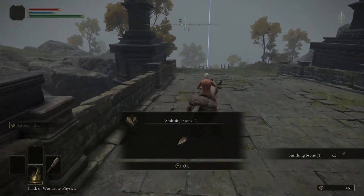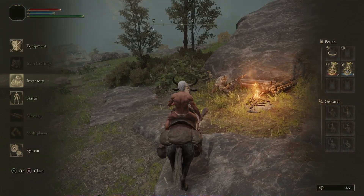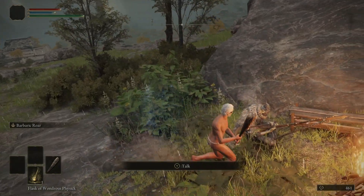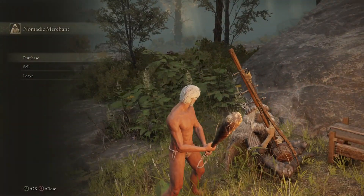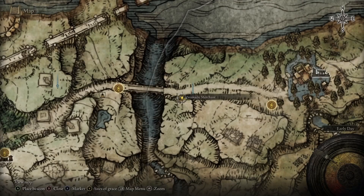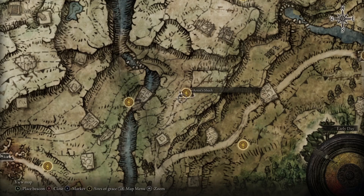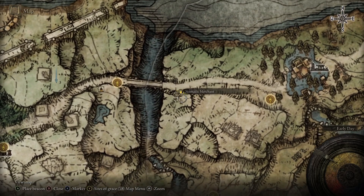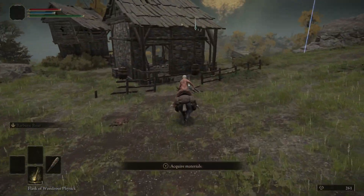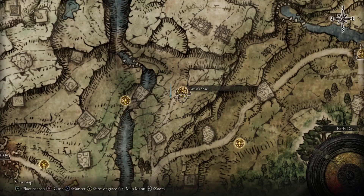On the other side of the bridge there's a merchant. We need a total of 12 smithing stone ones — we've picked up 10 so far and this merchant sells another three, so I just bought them. But you don't actually have to because there's one at the Church of Ella and another one at the Artist's Shack, which is directly south of the merchant. Just go straight south, down the cliffs, and you'll find the Artist's Shack. There's a smithing stone one there, so you should have 12 smithing stones by this point.